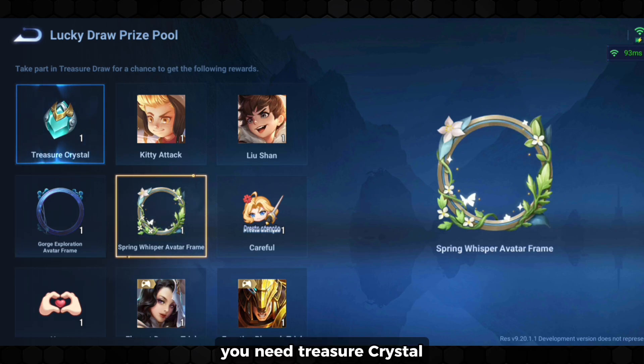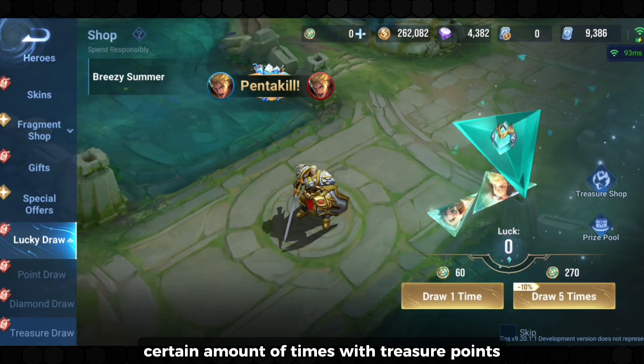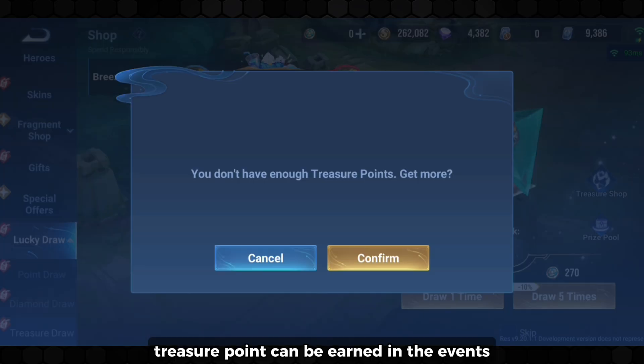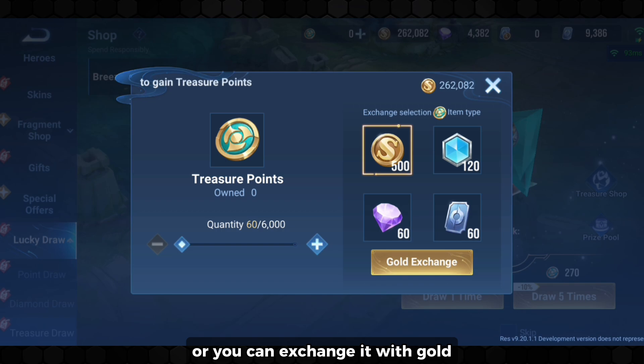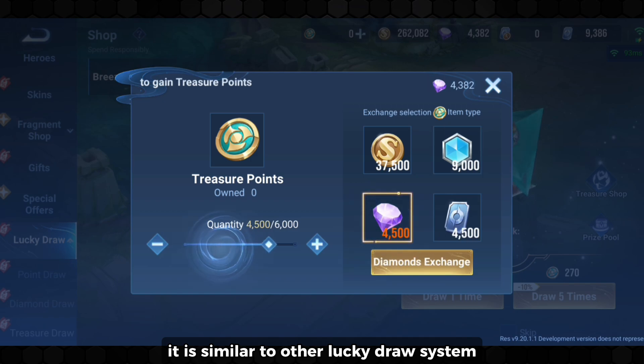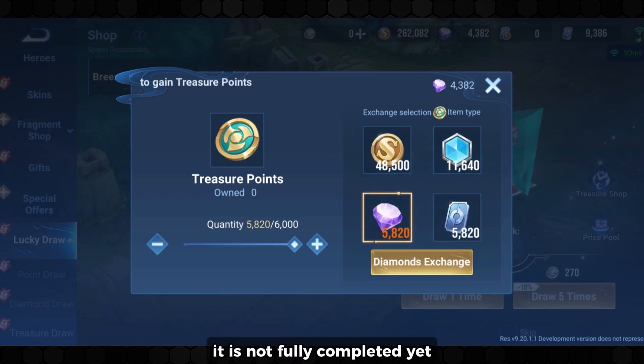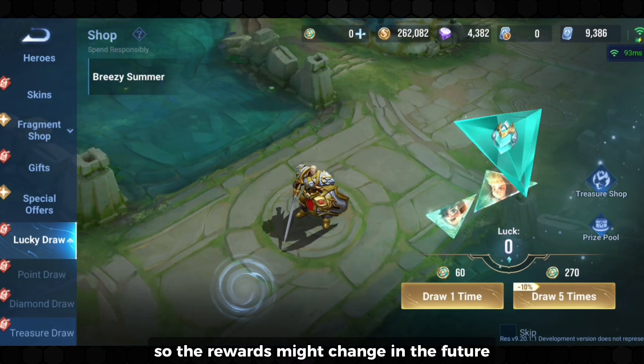You need treasure crystal to claim one of the items. To get treasure crystal you need to draw a certain amount of times with treasure points. Treasure points can be earned in events, or you can exchange them with gold, arcana, diamonds and tokens. It is similar to other lucky draw systems, and if you are a free-to-play player, you can get lots of rewards from this shop. It is not fully completed yet so the rewards might change in the future.